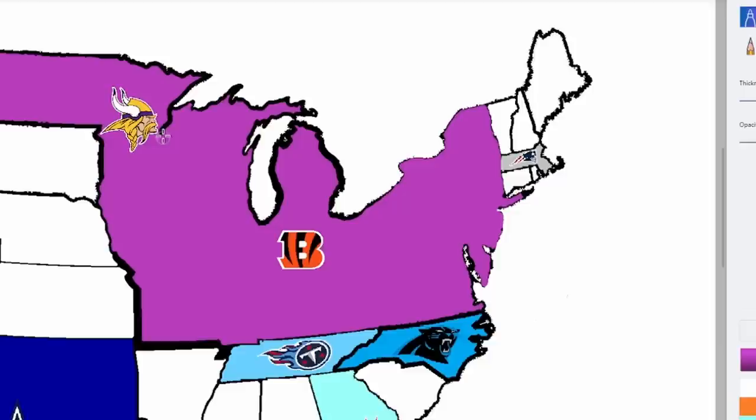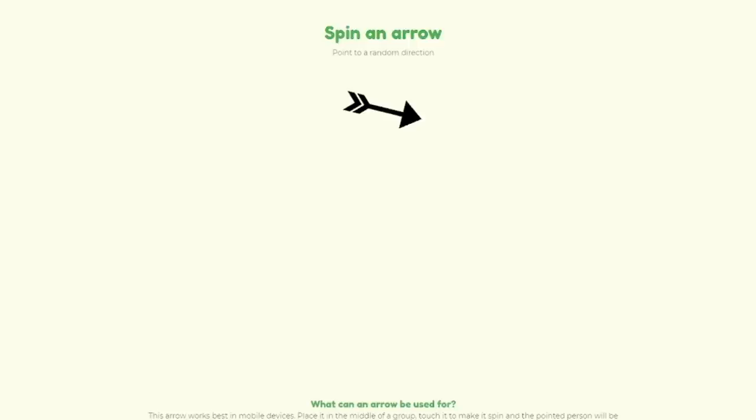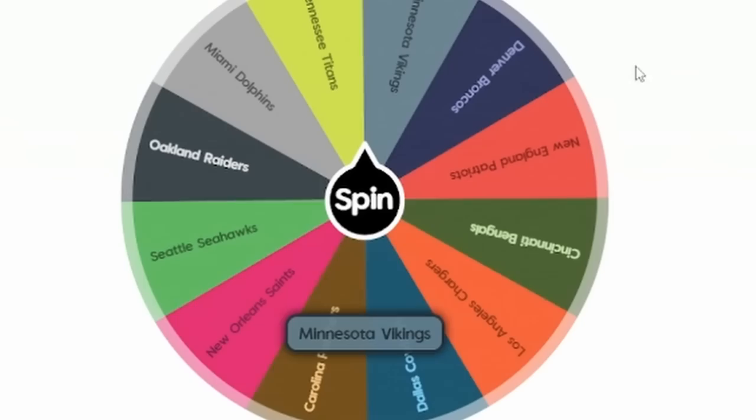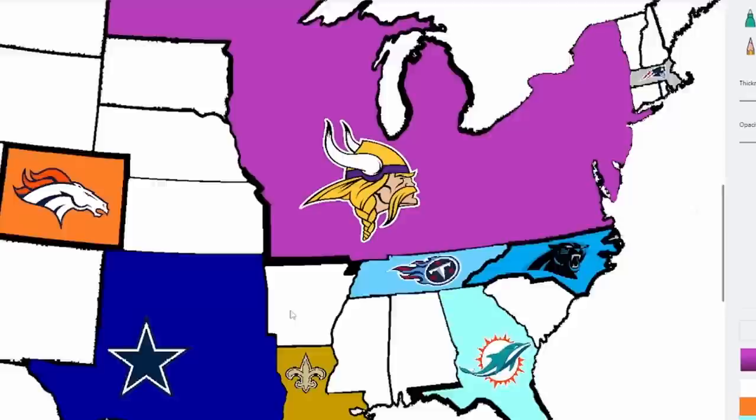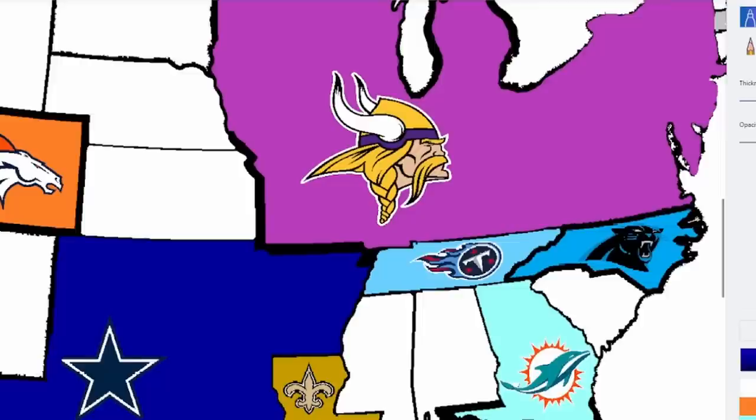The Bengals are eliminated — I stand corrected. I said there was no way the Vikings would lose, and they didn't. I'm probably jinxing teams. The map turns completely blue. We're down to maybe nine or ten teams. The Cowboys grab Arkansas. The Dolphins spin and go north and a little east — that's South Carolina. There are a lot of unclaimed white states, so there's going to be a lot of territory claiming without games.